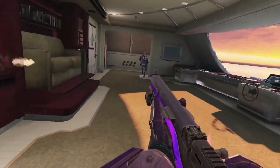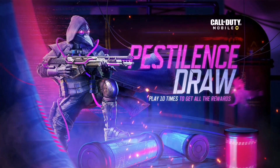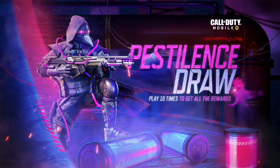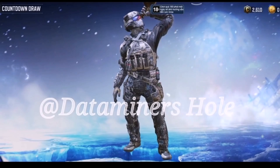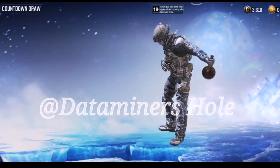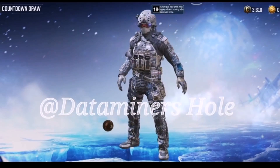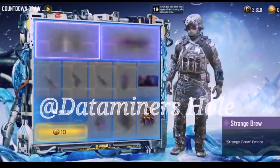Let's check out the full draw — a massive shout out to data miners. Starting off in this draw is an emote: he picks up a potion, drinks it, and it does not react well with his body — he's coughing it out all over the place. He chucks it down and yeah, it's a pretty nice emote.